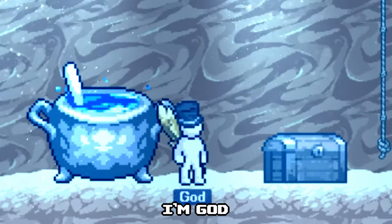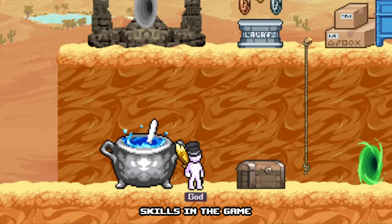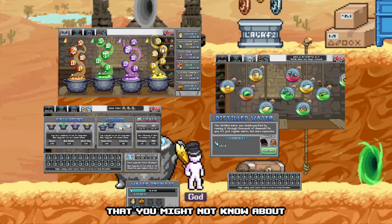Hi guys, I'm God. Alchemy is one of the most confusing skills in the game. There are a ton of buttons, numbers, and features that you might not know about.